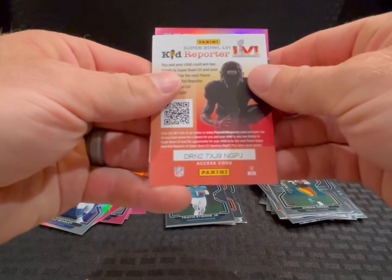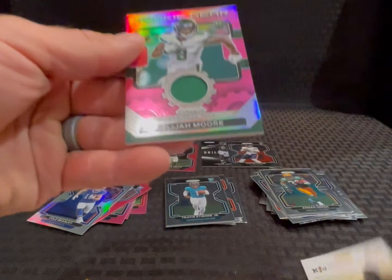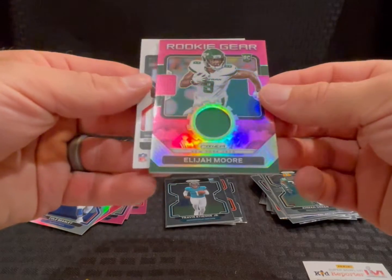Memorabilia card — just a pink rookie gear, Elijah Moore. Not too bad, he had a good rookie year.